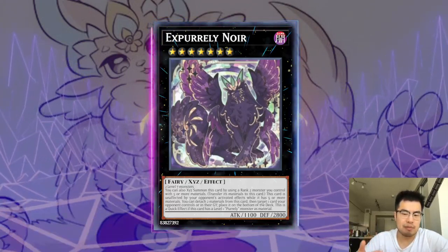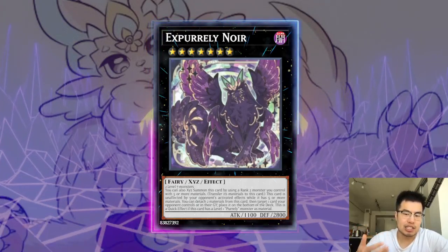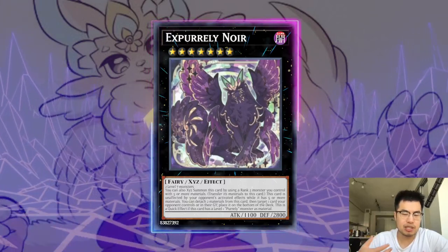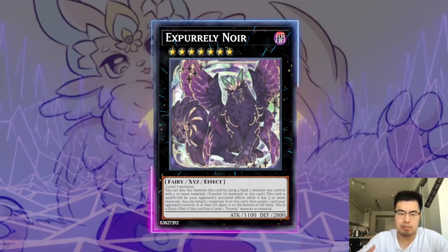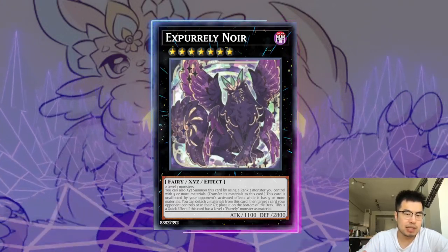They can draw multiple cards if they have multiple Sleepy Memories attached to the XYZ that they summon during the standby phase — sometimes even drawing six cards. They have an X Pirelli Noir that cannot be affected by card effects, and they play a bunch of hand traps, so it's pretty annoying.